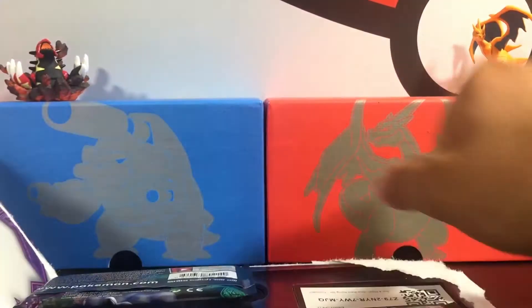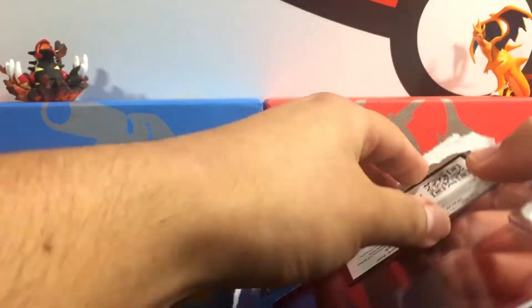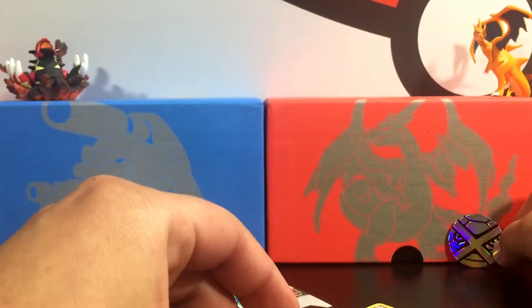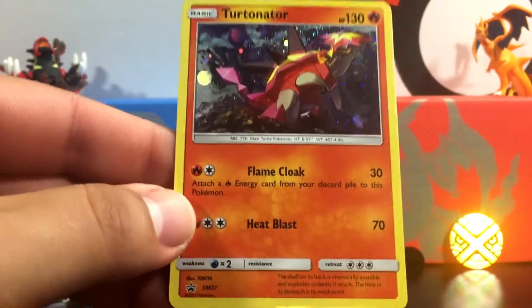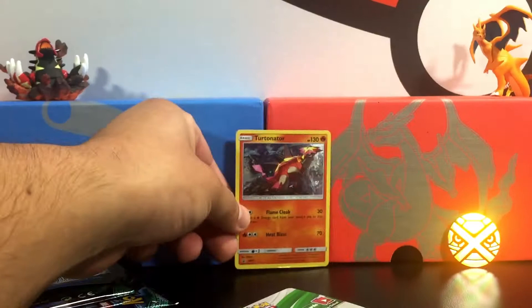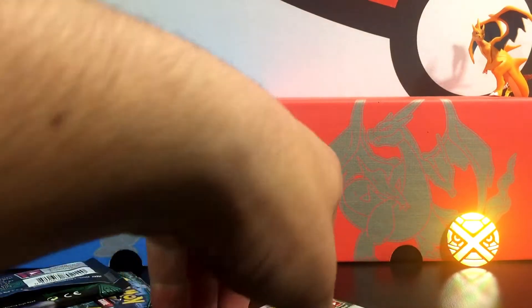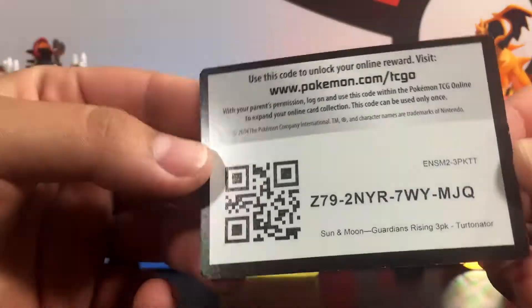Let's see — there's a free code in it as well. So here's one, two. Let's get everything out first. Alright, so there is your coin right there, looking pretty cool. Let's see if it can actually stand up. There we go, and here is the promo card Turtonator, looking pretty cool. It's a cool looking card. Not bad, not bad. Leave a thumbs up if you like this Turtonator card. We'll leave this one right in the middle right there because it is the promo that the actual pack came in. And here is the code card — it is for a Guardians Rising 3-pack Turtonator.